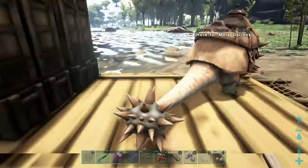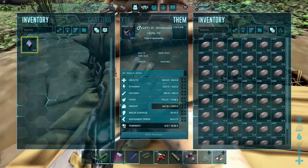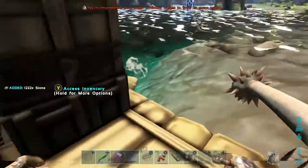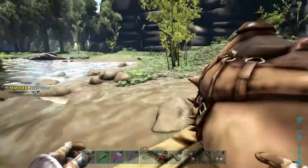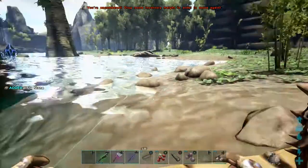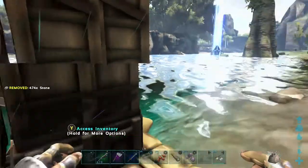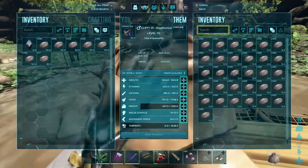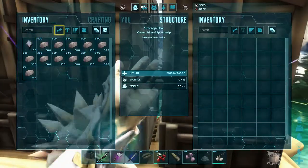When he stops swinging, usually that means he — or she — is empty. I only have a level 92. Once they reach a certain weight, they're going to stop swinging. As soon as I took that stone out, he stopped. You can see right here the reason why I put them like this — so I can access them a lot easier. And it takes no time.